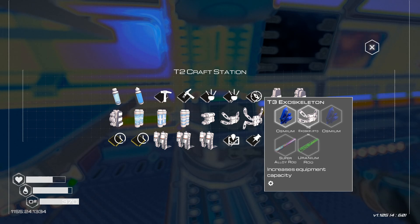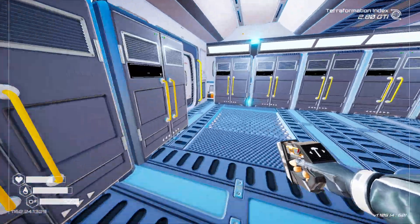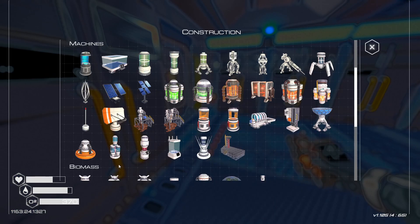And uranium rods — no big deal. Let's do gas extractor first then. Super alloy and iridium rods.